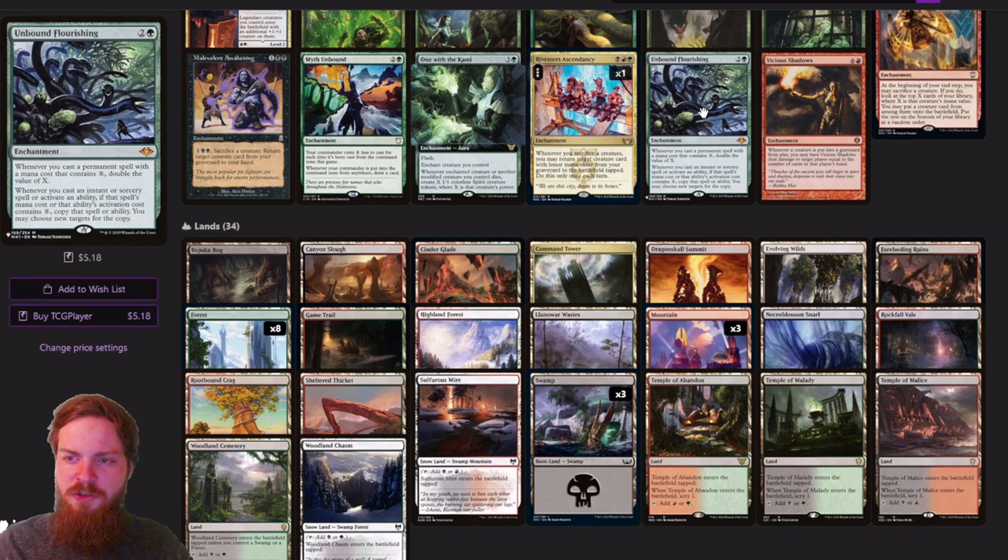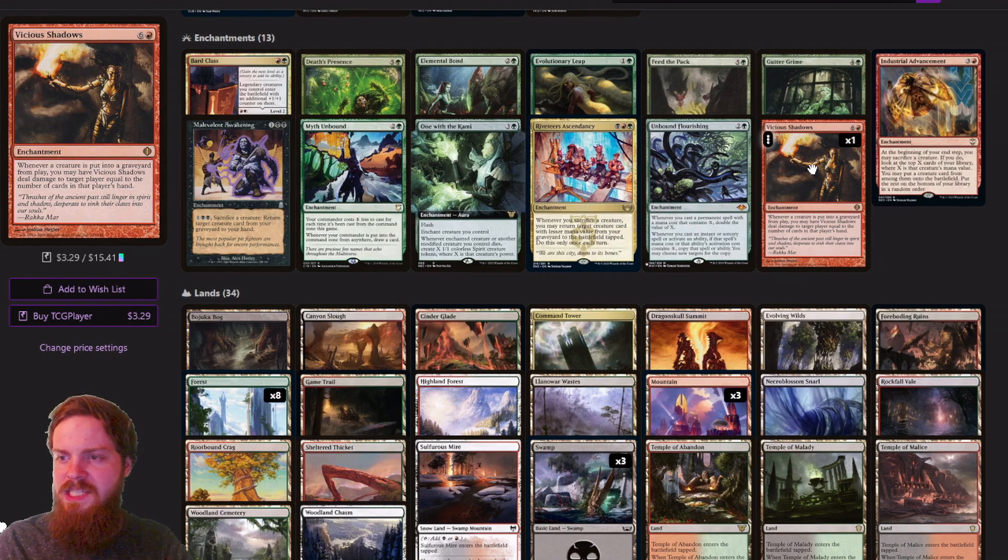Unbound Flourishing — whenever you cast a permanent spell with mana value containing X, double the value of X. We're not really using instant, sorcery, or activated ability X-cost stuff, so we don't really have many X costs in the deck. Lastly, Vicious Shadows — whenever a creature is put into a graveyard from play, you may have Vicious Shadows deal damage to target player equal to the number of cards in that player's hand. This triggers for any creature, not just yours — it definitely ends games very fast, especially against that control player who likes to keep a full grip.